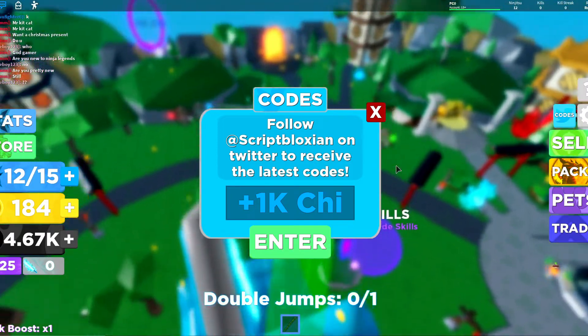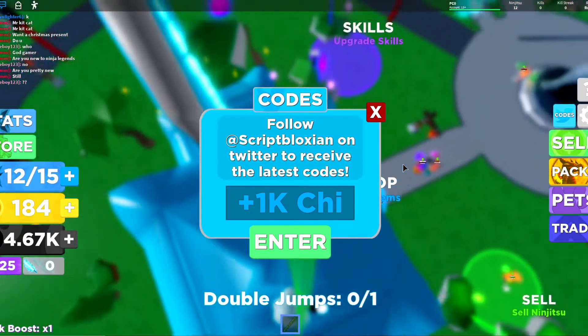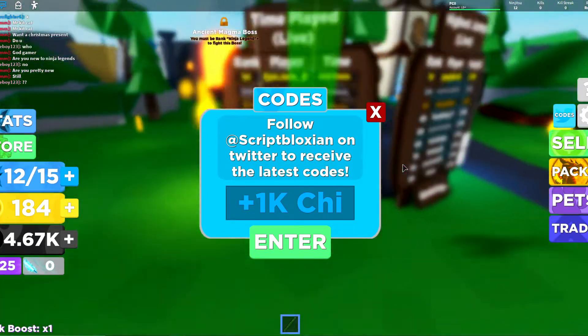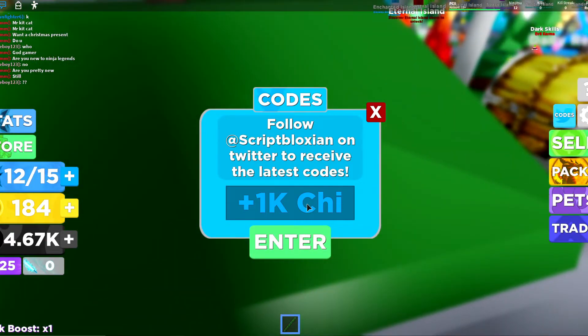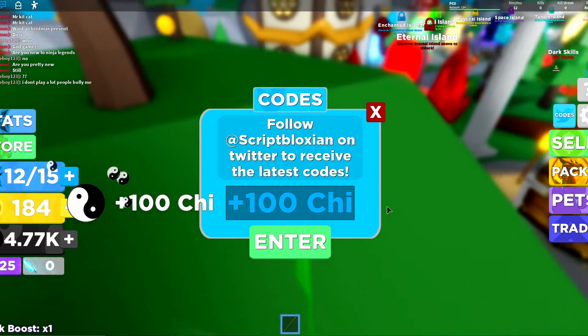Before I drop you the last code — this code is so amazing, I'm not even joking. All I need you guys to do is leave a like on this video, please. It just means so much to me and helps with the YouTube algorithm. I'm really trying to grow this channel. Okay, the code is 'fast ninja 100' and you get 100 chi.